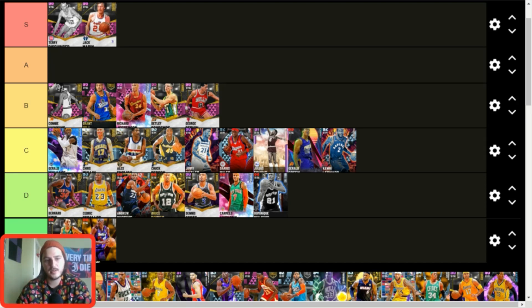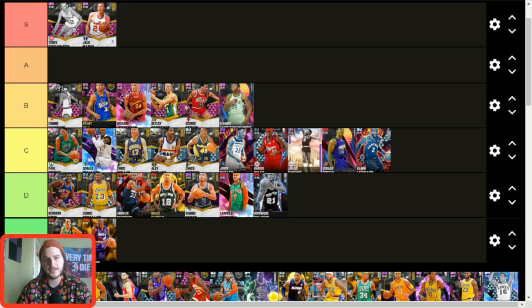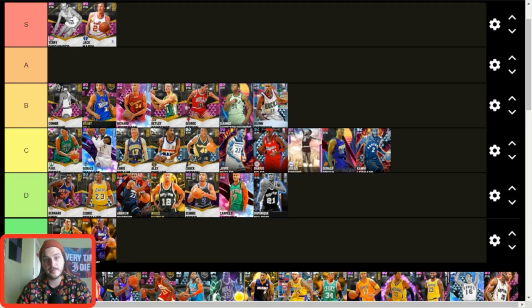Paul Pierce — C tier. He can't shoot from the corners and can't play the two guard, which are big issues. He might move up to B tier but for now he's C tier. The majority of cards are going to be in C tier. Giannis is B tier — I don't really like him but he's still B tier. G-Rob is also still B tier — he's better than Paul Pierce and all the C tier guys by a long shot. This card is still so good.